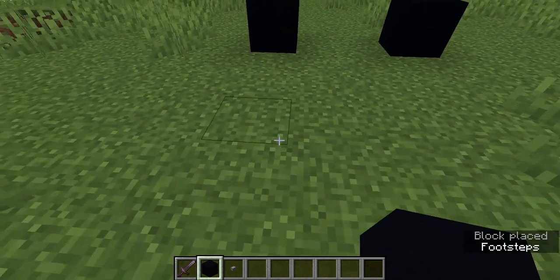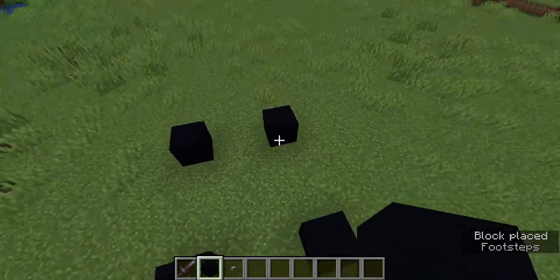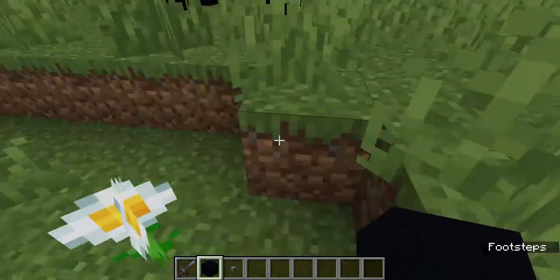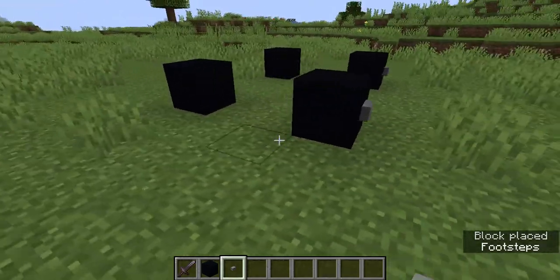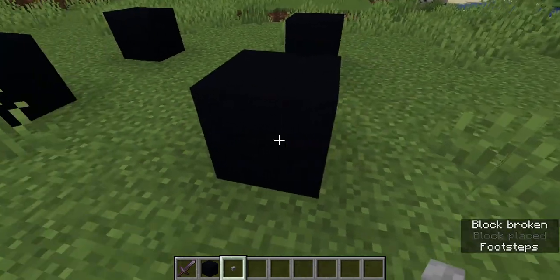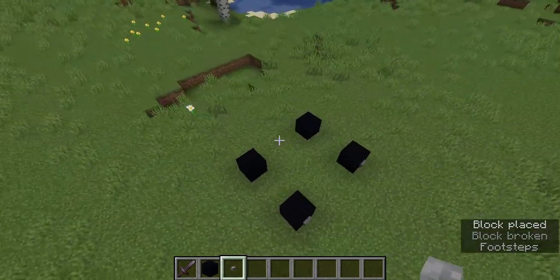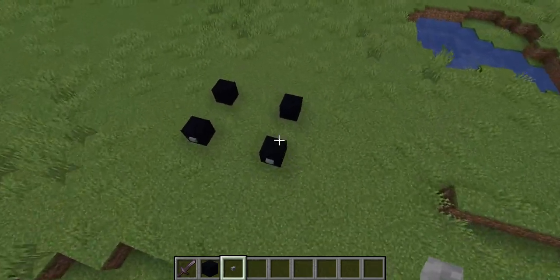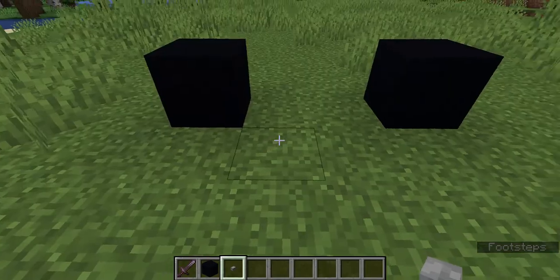First we're gonna be making the wheels like this — here it is. So you need to make the wheels like this, then you need to put the buttons on.